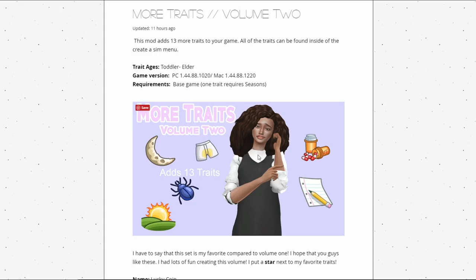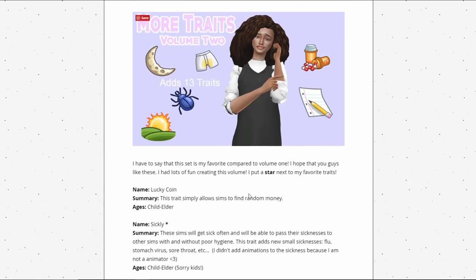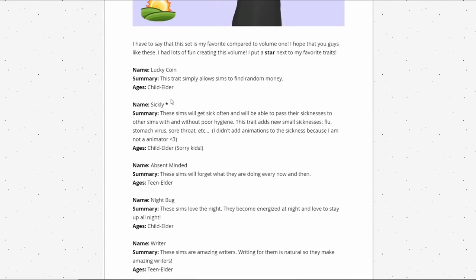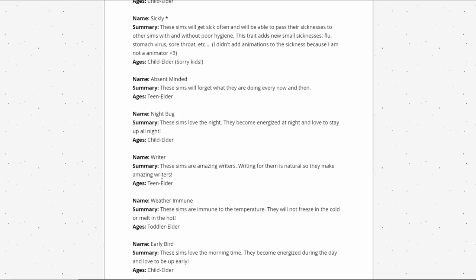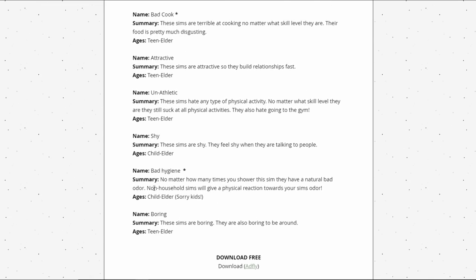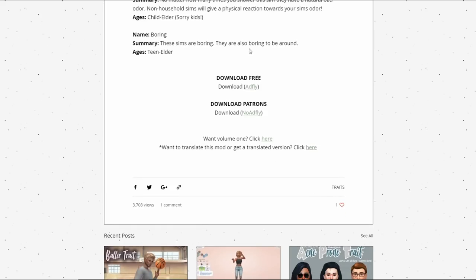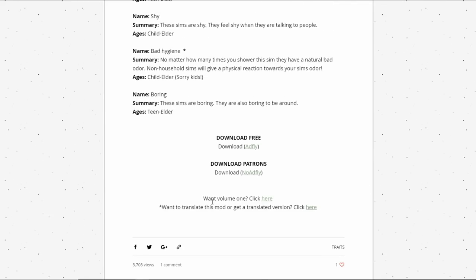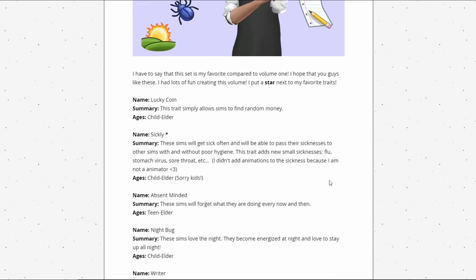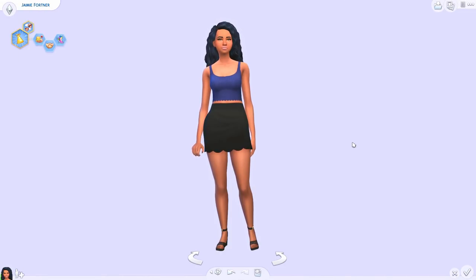This set is my favorite out of the two — I love both but this one has some traits I'm super excited about. It comes with: Lucky Coin, Sickly, Absent-Minded, Night Bug, Rider, Weather Immune, Early Bird, Bad Cook, Attractive, Unathletic, Shy, Bad Hygiene, and Boring. You can download it from her site and also grab Volume One there too. We're gonna jump into game and look at all of these.